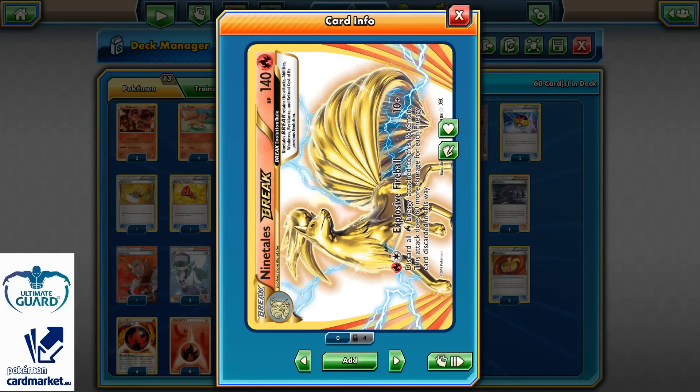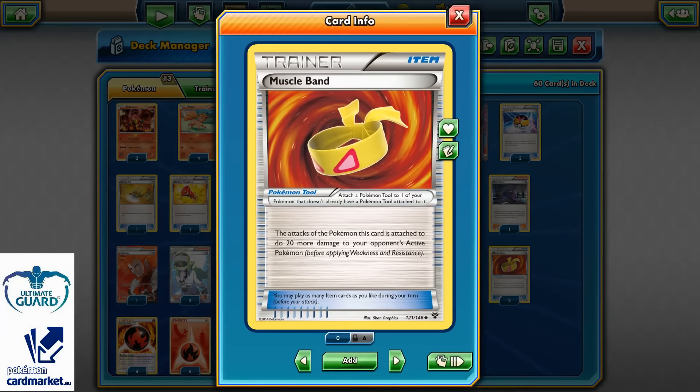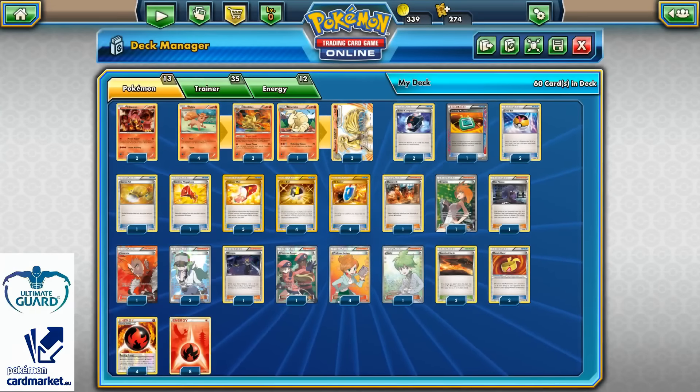It's 140 HP Fire Pokemon that evolves from Ninetales, so it's like a Stage 2 with a very powerful attack in my opinion. With one Fire Energy and one colorless energy you can discard all Fire Energy attached to this Pokemon, and the attack does 60 more damage for each Fire Energy discarded this way — so 10 plus 60 for only 2 energies, that's like 130. Featuring Muscle Band, since this is an Expanded format deck, it's 150 for 2 energy cards.